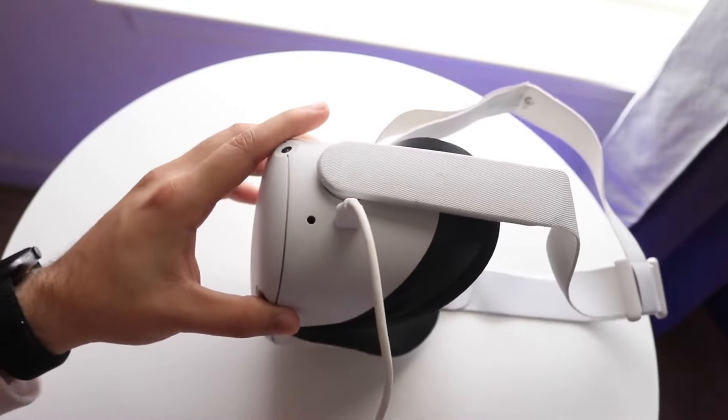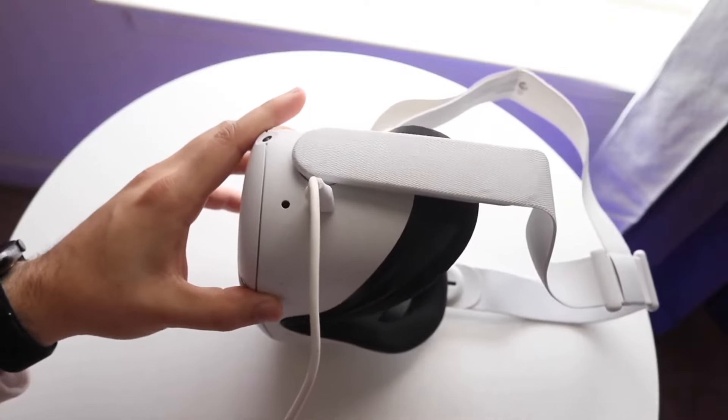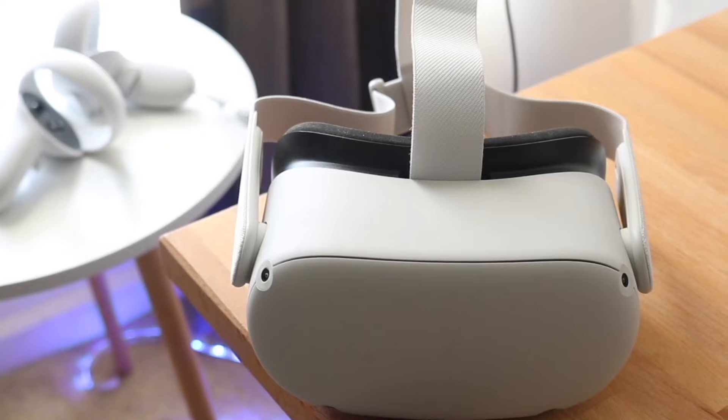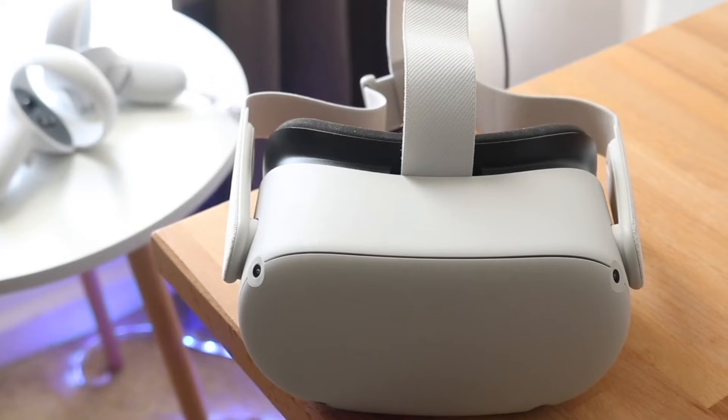Now if for some reason that doesn't end up working, another thing I would recommend doing is going through and trying to update your specific headset. This is another very common way to fix a ton of different issues. So go into your Oculus Quest — or MetaQuest — headset settings, and make your way over to the software update panel.